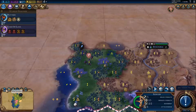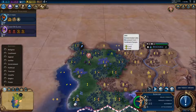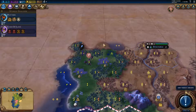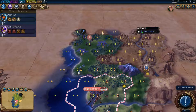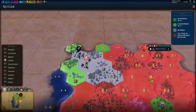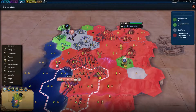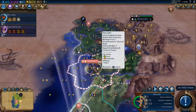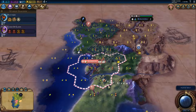Let me think about expansion options. There is a lake here — that is fresh water, but it's too close to Bologna. I could put a city here, but that's really far. How about this area? Let's think about that later. For now this scout will just come home since he does not have a lot of stuff to do right now.